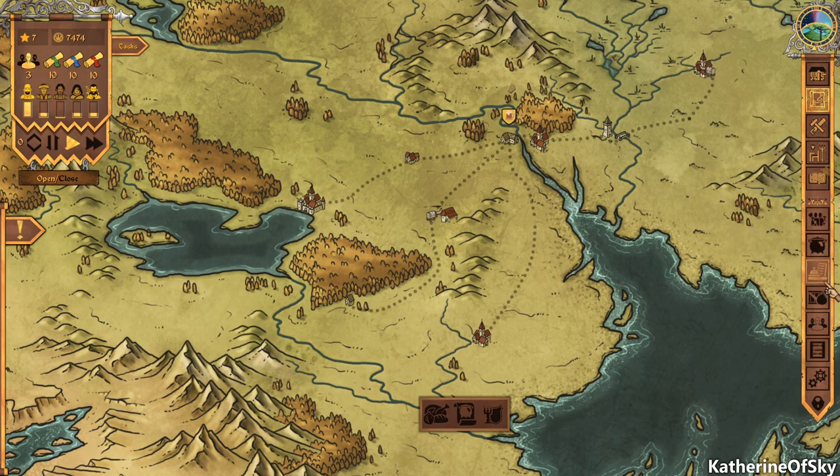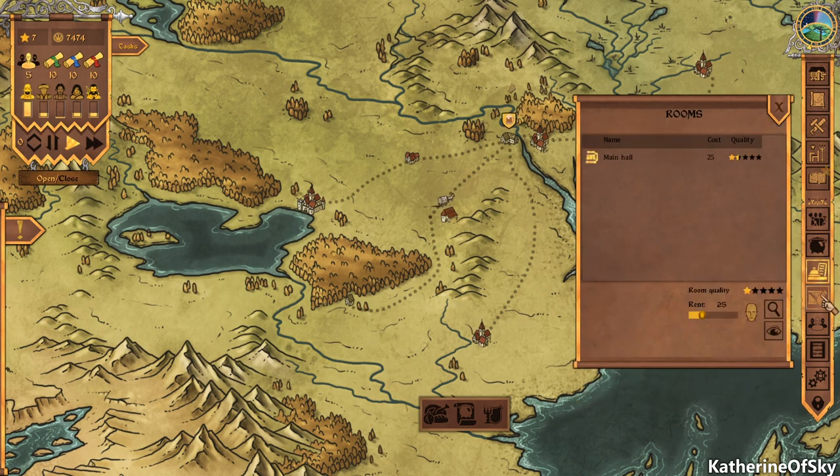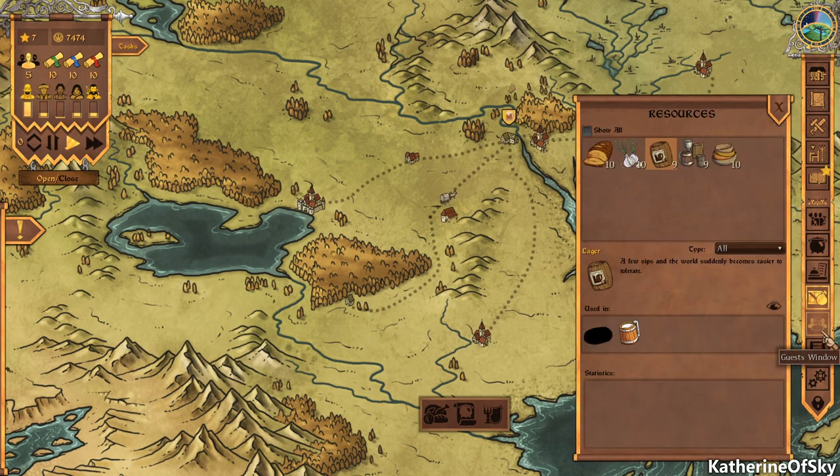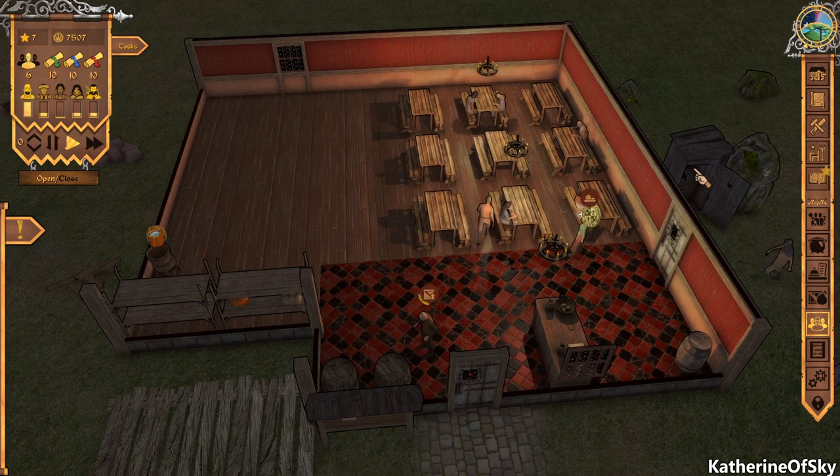Let's go and add the mug of table wine to the menu. We'll get that — it'll be great. What do we have now in terms of money? We have 7,400 gold.